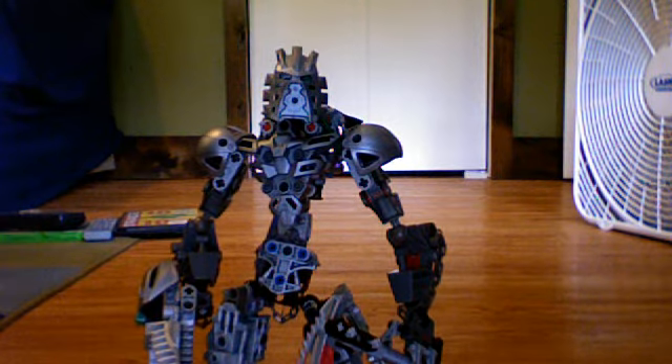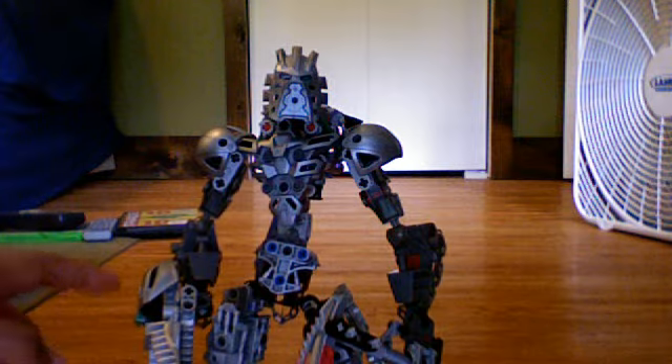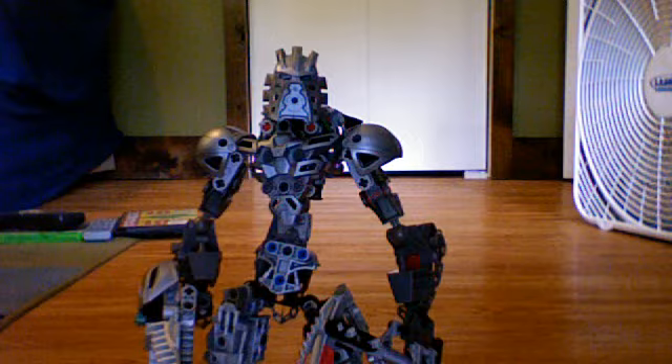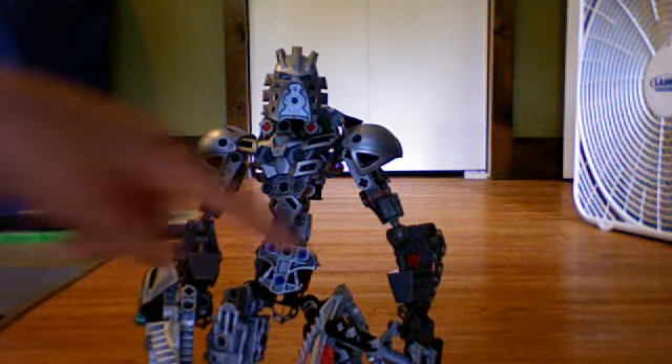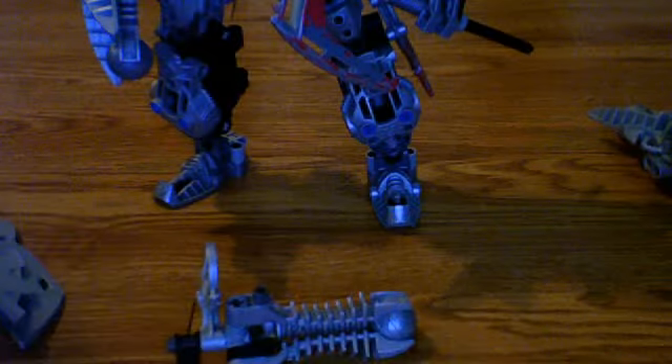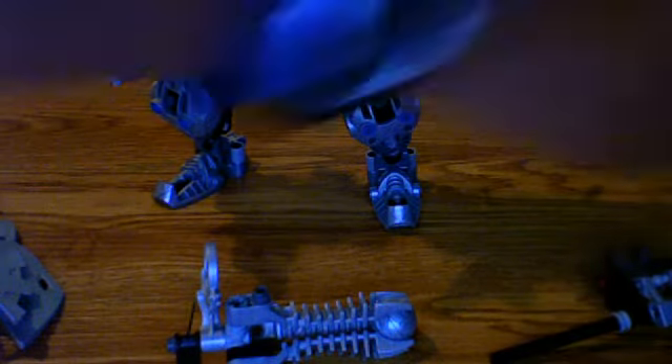Hello guys, this is part three of the three-part review of updated Quicksilver. This one is about his weapons. As you can see, he has on a few weapons here — he has a big blaster gun, a blade, a sword on his back, some blades on the side of his legs, his little original weapons, and then another one with his hands still attached, which is kind of weird.